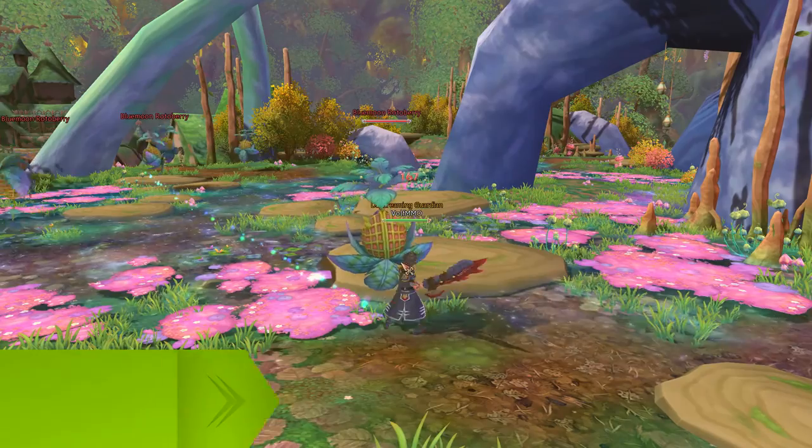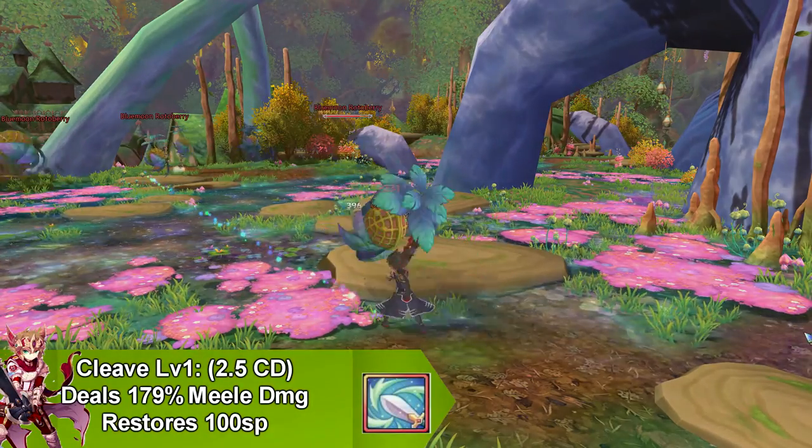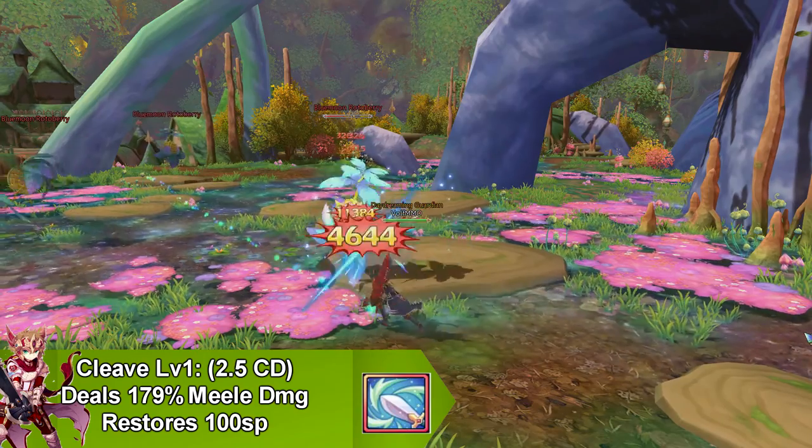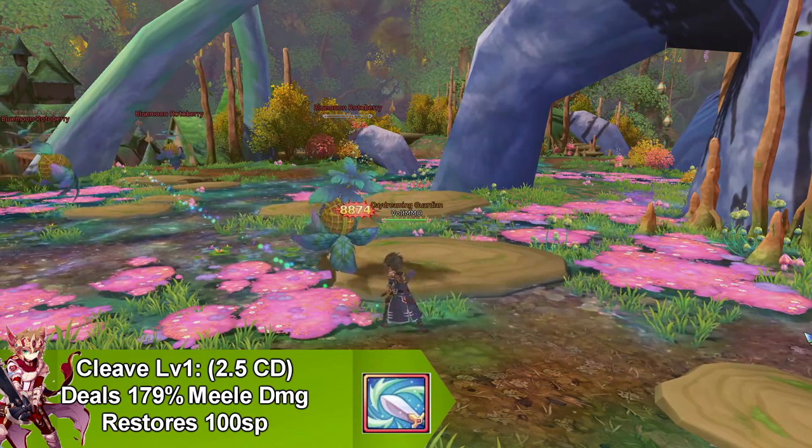Our first skill is called Carve. Carve deals melee damage and goes on cooldown for 2.5 seconds. Not only that, it restores 100 SP.